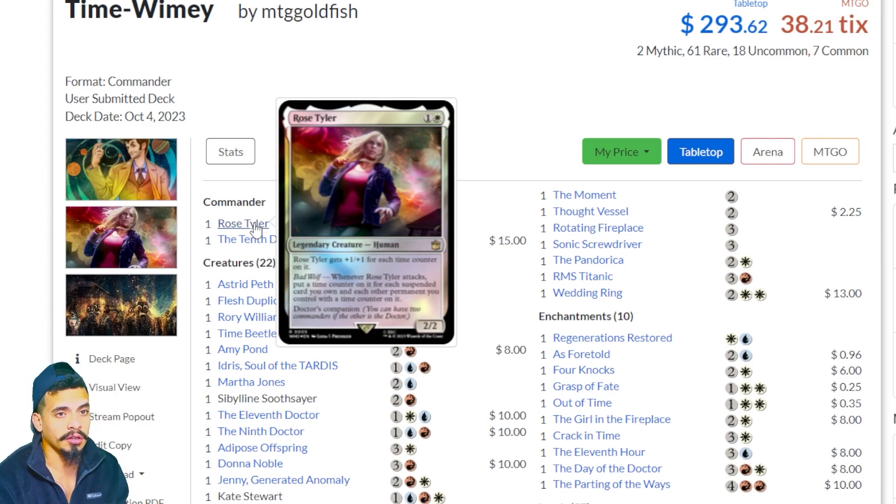Keep in mind, new players — hitting a specific person in Commander with 21 points of damage with your Commander will knock them out of the game. She starts off as a 2/2 for two mana, so it would take a lot of time counters to make Rose Tyler a Commander damage threat, but it seems like a cool card.